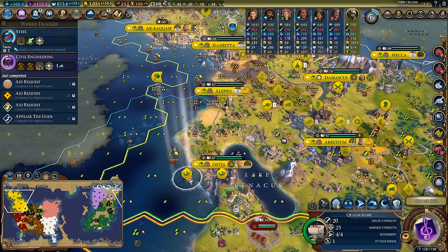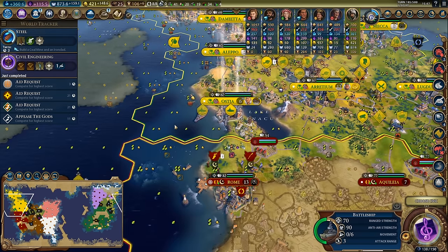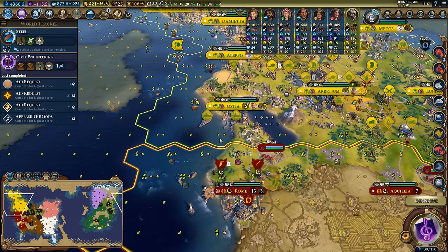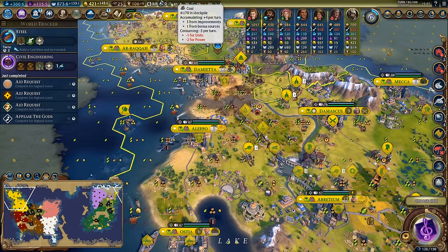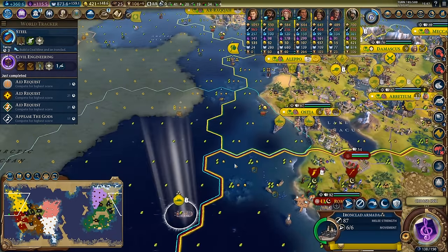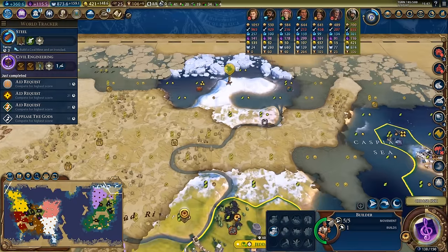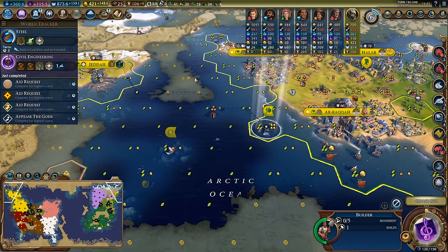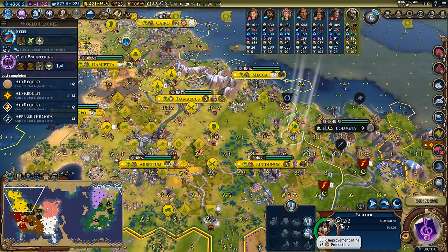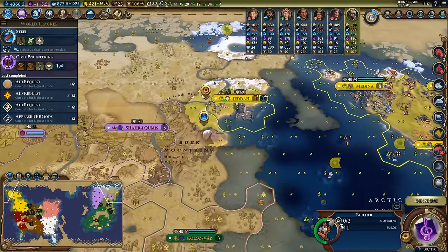I'll keep these as individual battleships because they have 70 range combat strength and three range, so I'll be able to hammer away at Rome from long distance without suffering retaliation. That uses up a little bit of coal, but it's not a big deal. I'll probably get rid of this ironclad because it's using up too much coal. I might go ahead and send this builder to get that coal improved - I want two build charges on that one so I might improve this tile and then run him all the way over there as well.